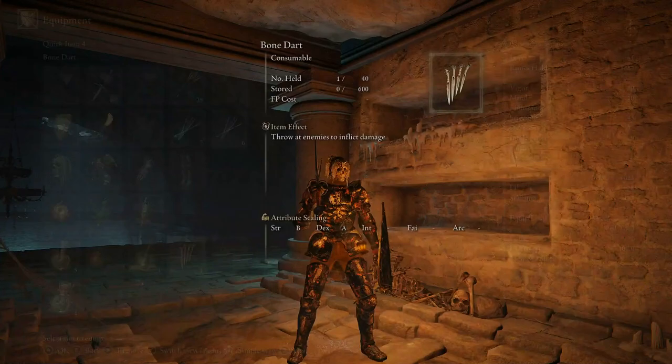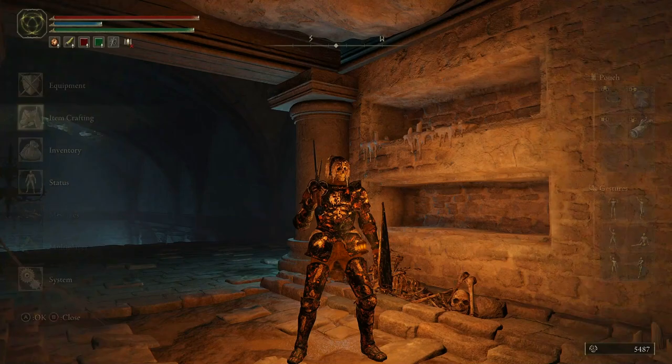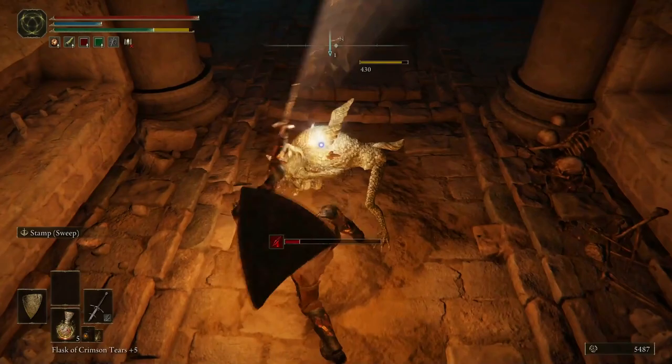It might not be a bad idea to equip some daggers to throw at these little jerks. I only got one bone dart. If I craft more, will it put some more in there automatically? Let's craft some of these. I'd like to throw something at this jerk because I see you up there. Yeah, get your butt down here. You're not going to jump on me. Oh no, here he comes. He's dead.